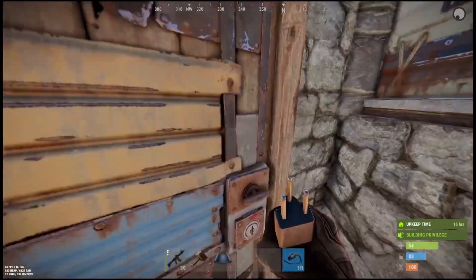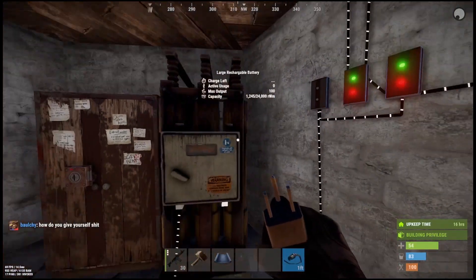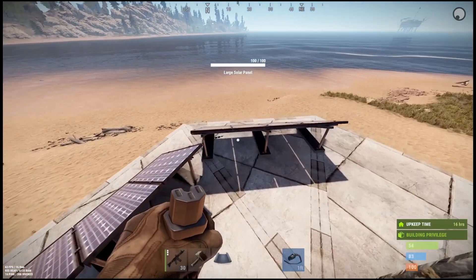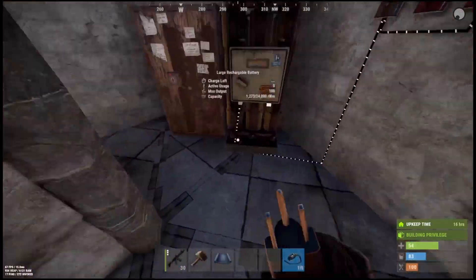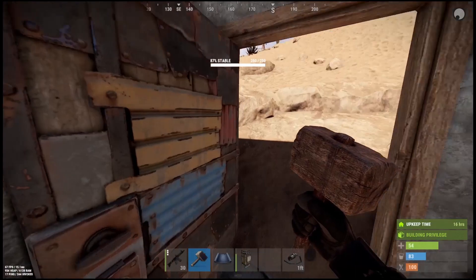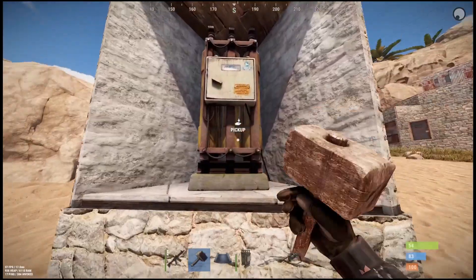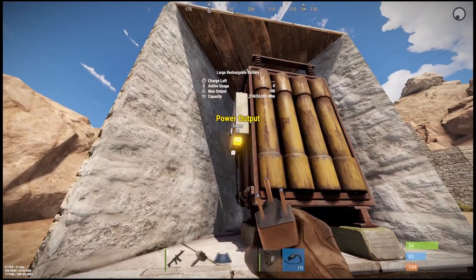So back at your raid base or mini base, you can charge up your batteries. In this one here I've got two solar panels charging up on the roof, and I'm also using a wind turbine to speed things up. If I pick up that battery after charging it and run back, I can switch the battery over — pick that one up, plunk this one down, wire it up, and you can see it's holding the charge.